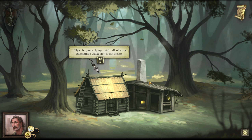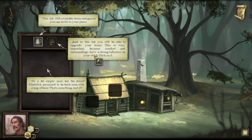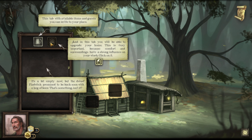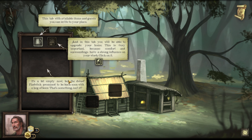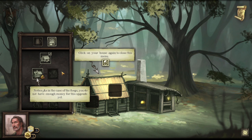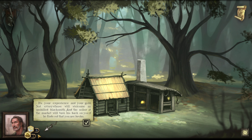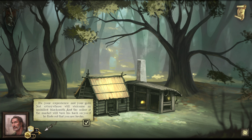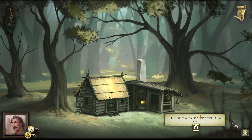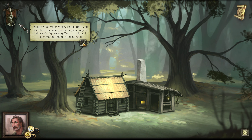We've got components — we put those there, and here is where we can upgrade. Clicking this again closes it. Now open the house tab — this is where you'll be able to upgrade your home. Very important because comfort and surroundings have a strong influence on your work. Here's our experience and gold. Not everywhere will welcome an unskilled blacksmith, and the seller at the market will turn his back on you if he finds out you are broke.